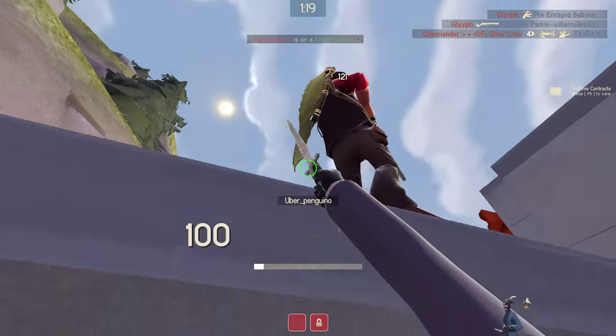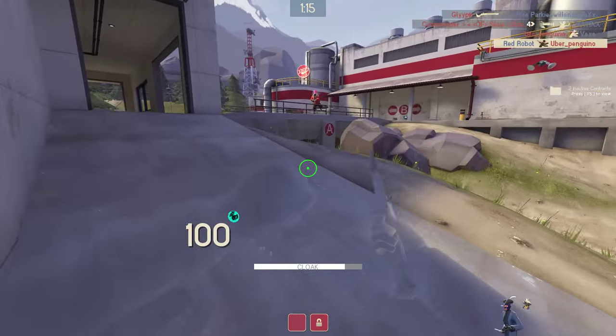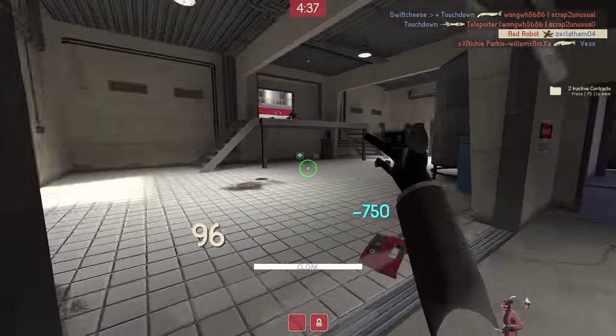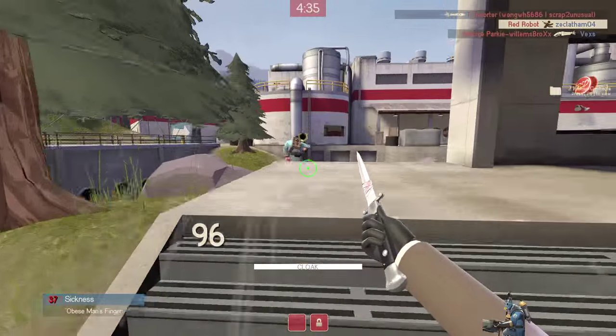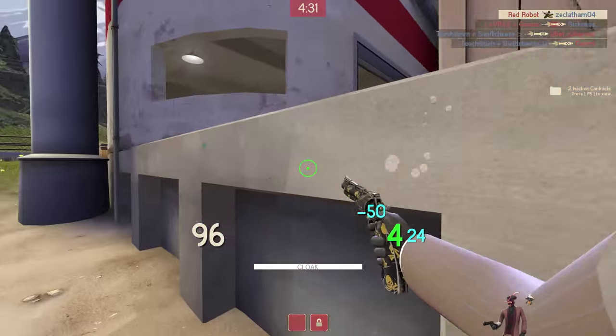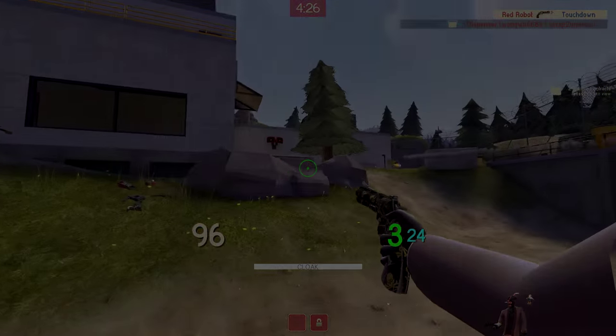While benefits on backstab can be awesome, the negatives of the Big Earner are just as severe. Luckily, the added resistance Gun Metal added to your cloak helps cancel them out. The Big Earner is a go big or go home weapon. Not only is it super fun to play with, but it stretches the limits of what's possible when playing Spy, which is the main reason it makes this list.